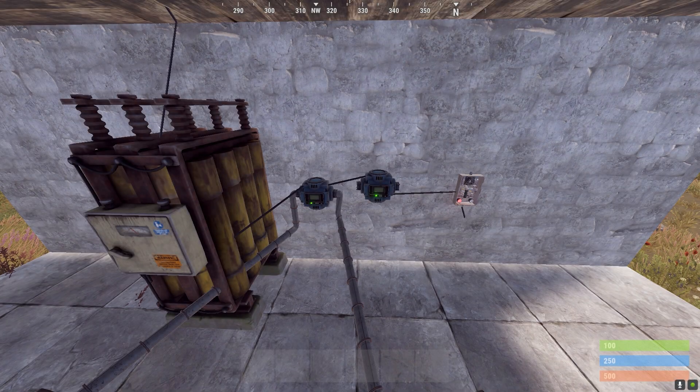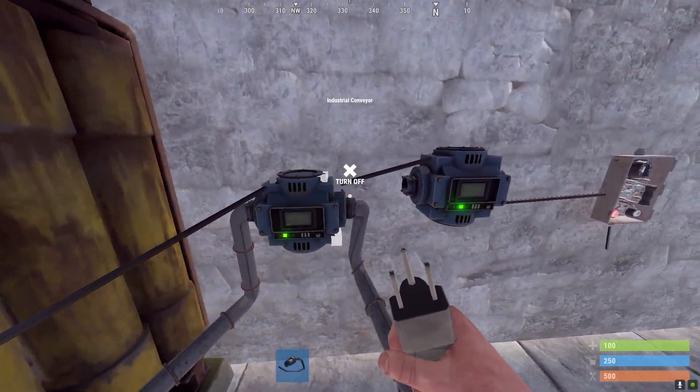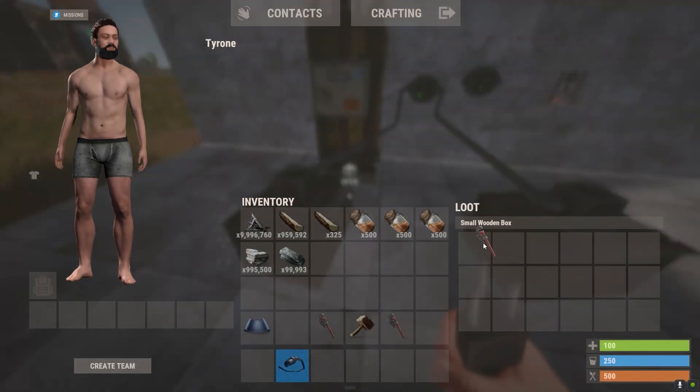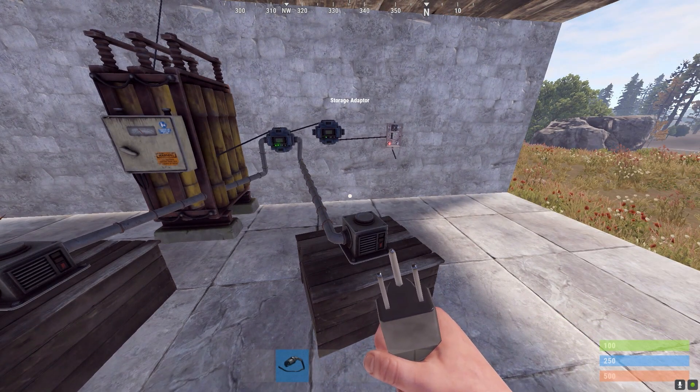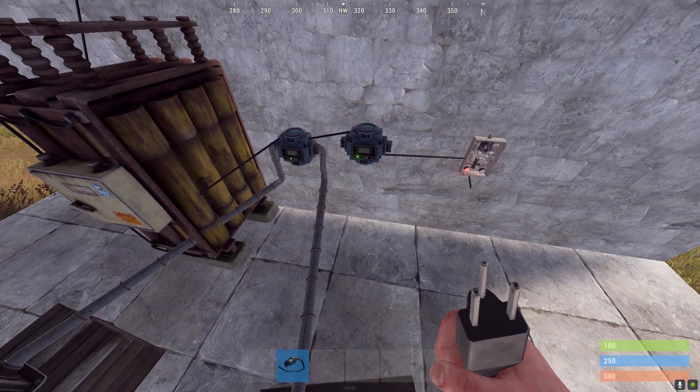I'd also like to explain why the conveyor that ignites the refinery has to be first in the circuit. See how I've got two conveyors here — the first one's hooked up to the battery, and the second one is hooked up to the pass-through of the first conveyor. If I put an item in here, you'll see that the timer will start. This is happening because the circuit is updating and causing the second conveyor to resend the signal.